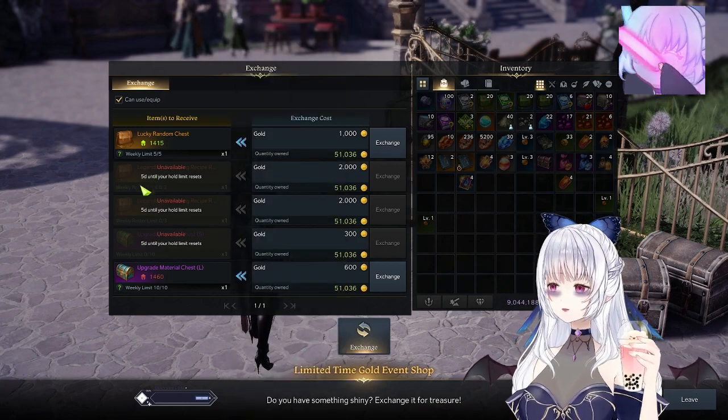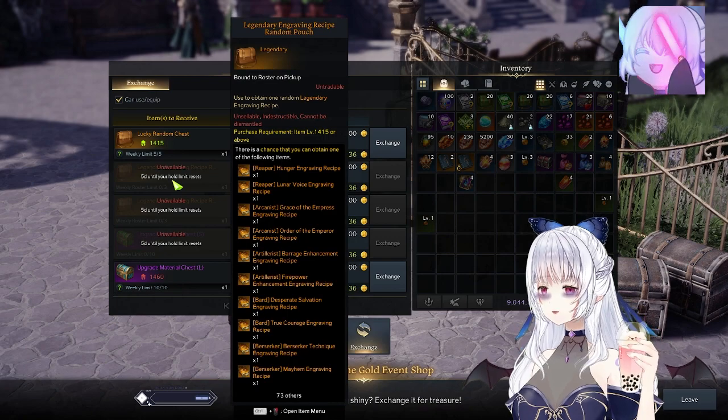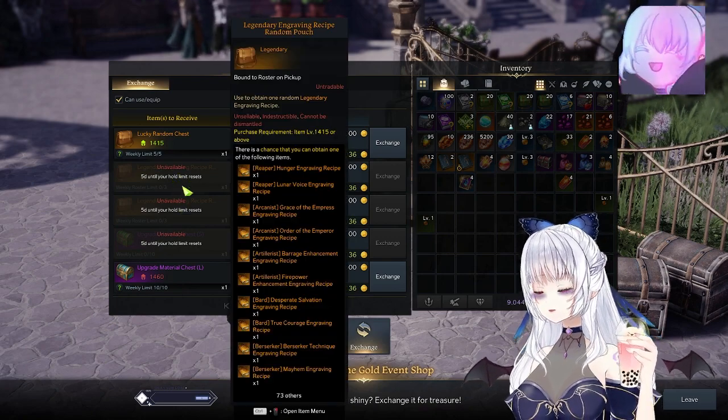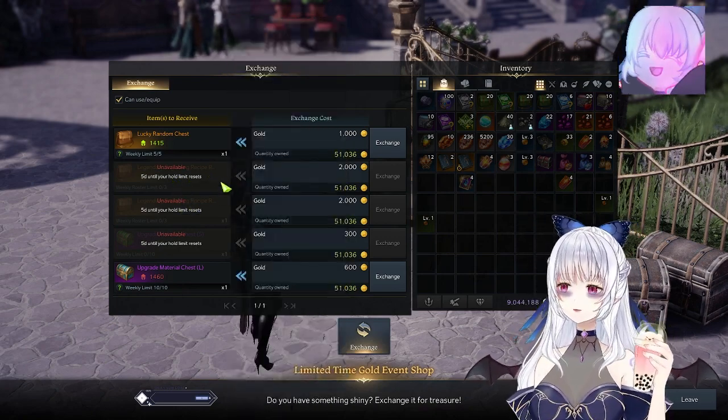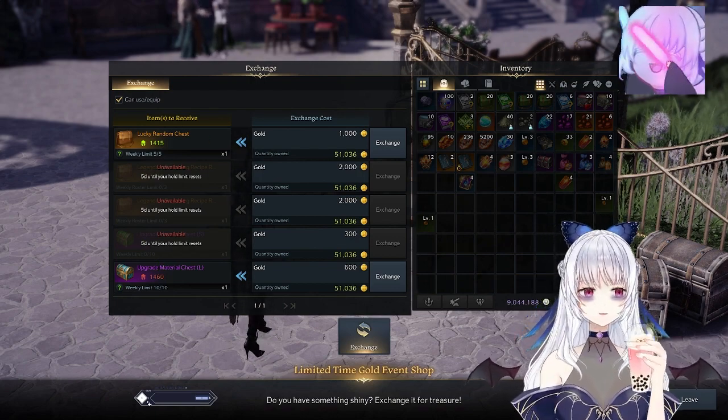Other than that, from the previous video, you can also purchase your legendary engraving pouches. It's a random pouch, which you can also get a class engraving from. You can purchase six of these weekly, but the other ones are per character. I hope this video helps — have a great rest of your day.